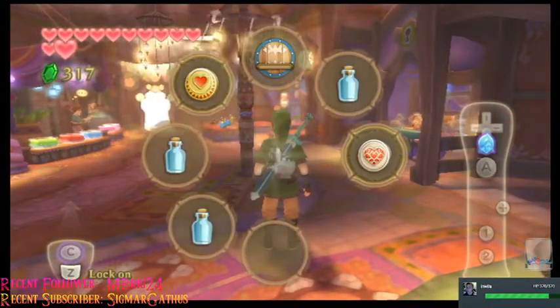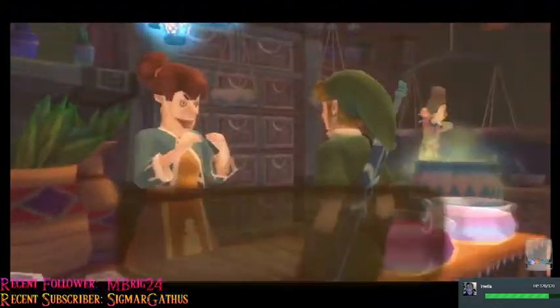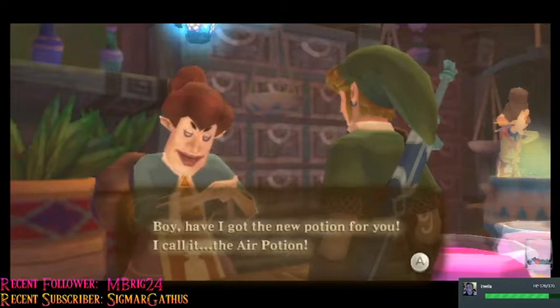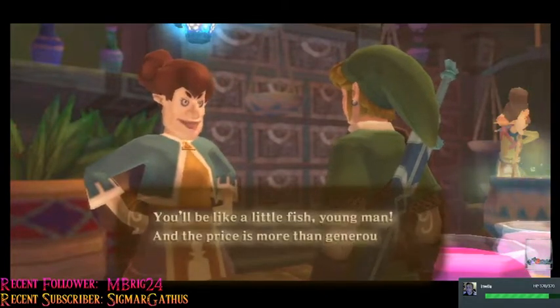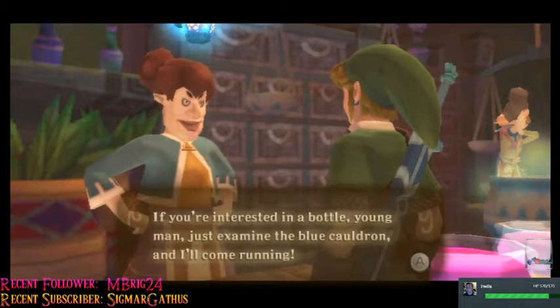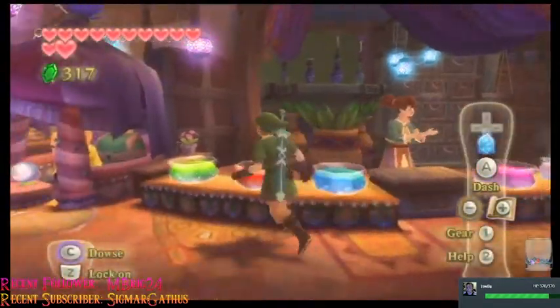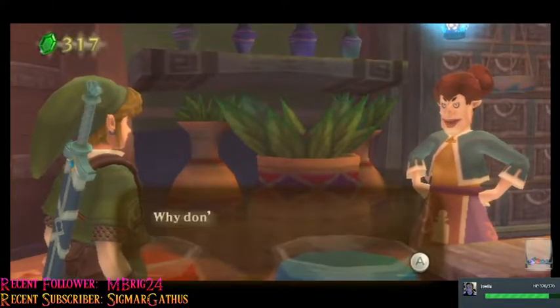Yeah, we're gonna need all those. Oh, you have something to say? The air potion - oh yeah, I already know about this. You'll be like a little fish, young man. I'm gonna examine this cauldron instead, because it only costs 20.